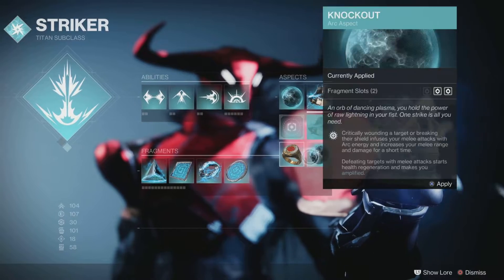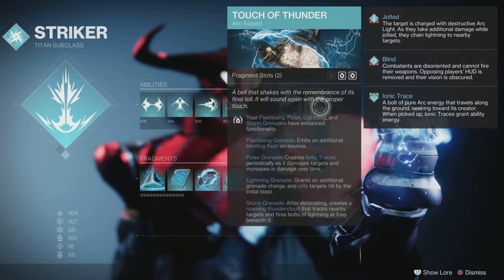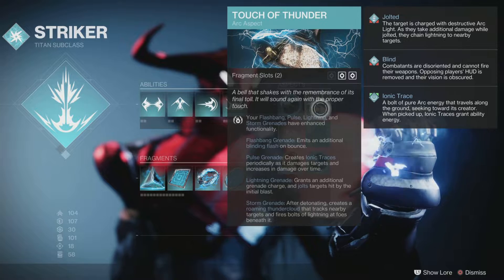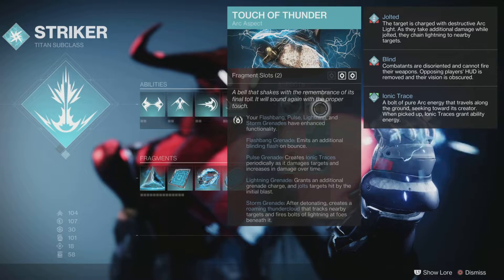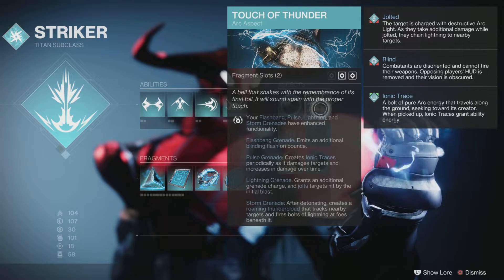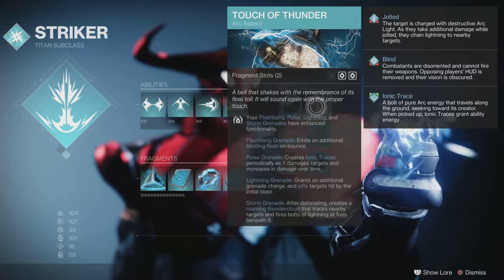With Doom Marchers it really doesn't matter if it's PvP or PvE, but if it's PvE I'd rather go Touch of Thunder — Touch of Thunder or Storm Grenade. Our grenades gain these benefits: Flashbang creates an additional blinding flash bounce. Pulse Grenade creates an ionic trace periodically as it damages targets and increases damage over time. Lightning Grenade grants an additional second grenade charge and jolts targets hit by the initial blast. Storm Grenade after detonating creates a roaming thundercloud that tracks and fires bolts of lightning at foes beneath it. This aspect is really good for grenade builds like mine since we already have 100 discipline.